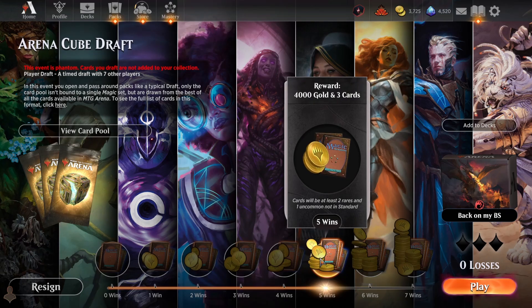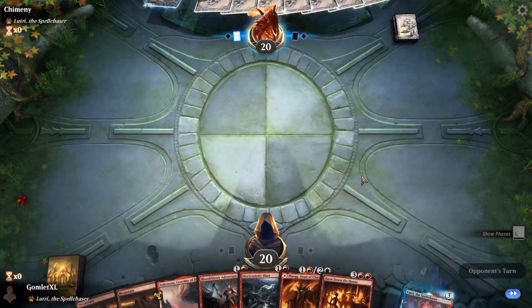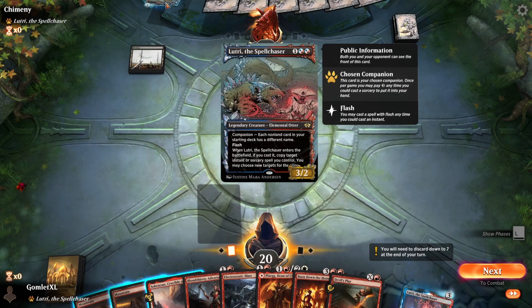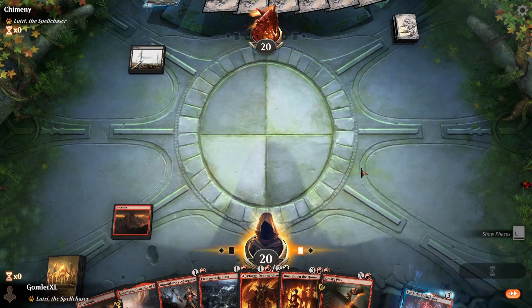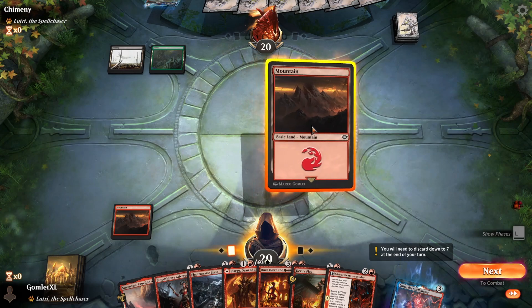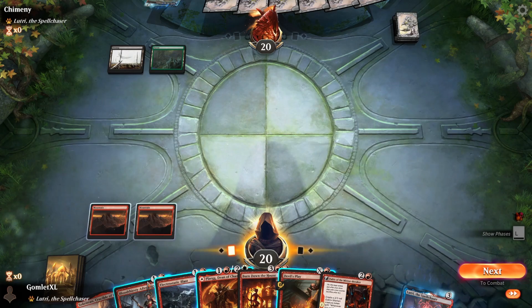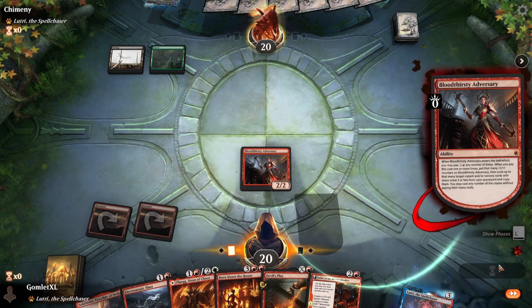We remain undefeated and are 5-0 for the return to Arena Cube Draft. We're now guaranteed the full 4,000 gold back — the entry fee if you pay with gold. So we're at the break-even point, actually in the money because we get rares, uncommons, and all our gold back. We're going to stay in the competition and see if we can get our first 7-win run. Here we are for Game 6 against another Lutri deck — this one is on black, could be blue-black, red-black, or maybe a full 5-color kind of deck.